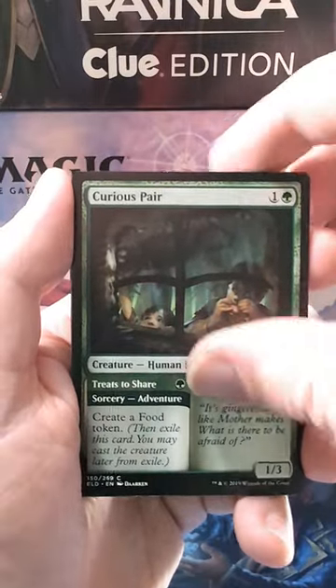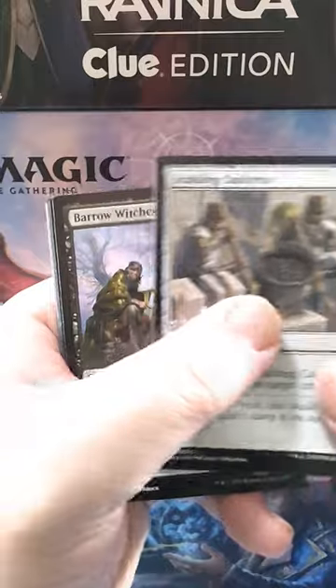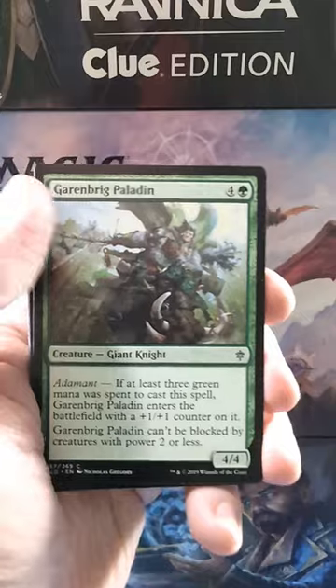We got Foreboding Fruit — great little common in there. Fling. Scalding Cauldron. That's like a hot soup card if I ever saw one, but it's just a tar card, unfortunately. It's not a true hot soup.